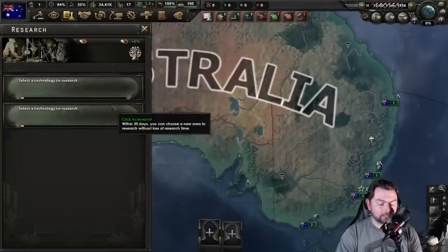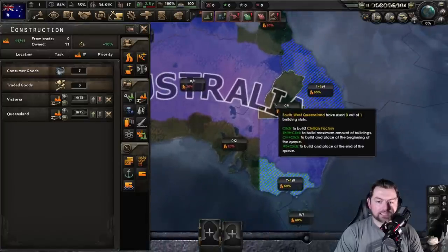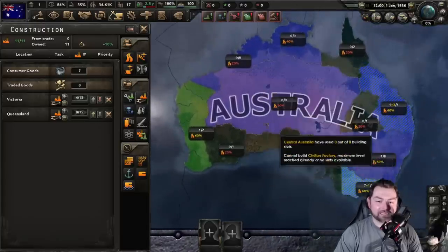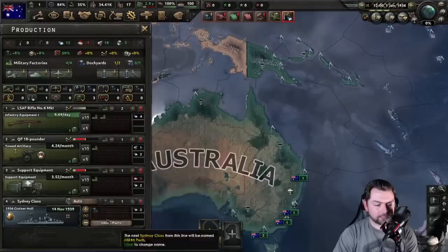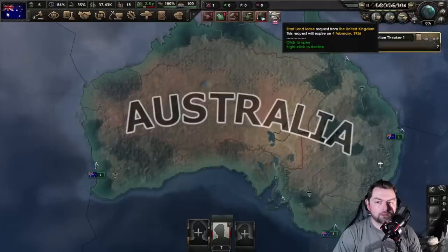Research wise, we literally only have two research slots, so we need to get some research speed and some production. Holy shit — is this really all the building slots that I have in my entire country? Australia, you're a massive continent. I get that the majority of this is desert, but that's open space. We are actually going to need a Navy in here, so let's get two things on cruisers so we can start developing that. Let's go ahead and start UK lend lease.